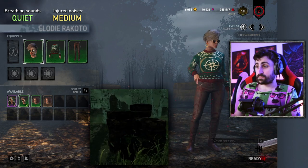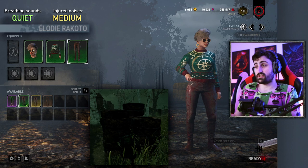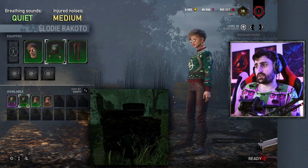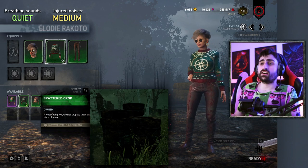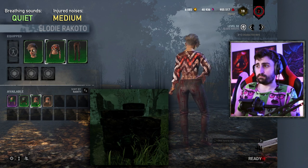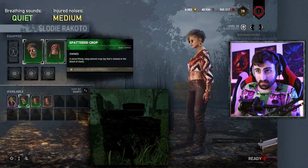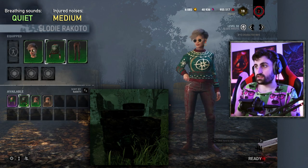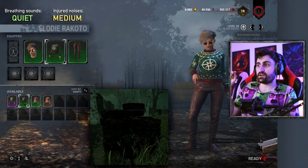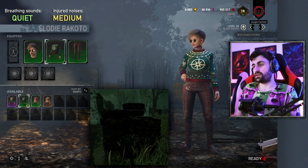Next up is Elodie. I recommend going for Prestige legs and finding the ugly sweater you could also get with a coat during Christmas. If you don't have this, the next best option is full Prestige body and Prestige head. Personally, I think this is probably even harder to see. She's not a horrible pick as it is right now — Elodie is pretty good.